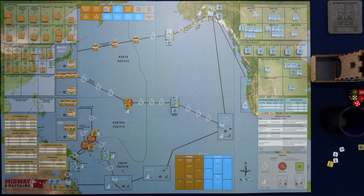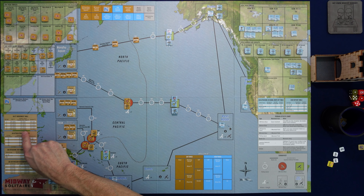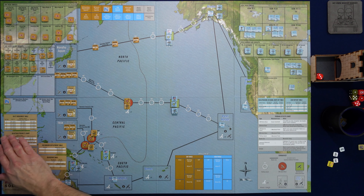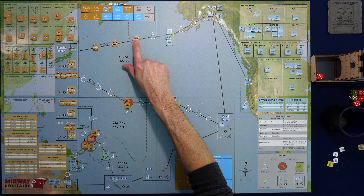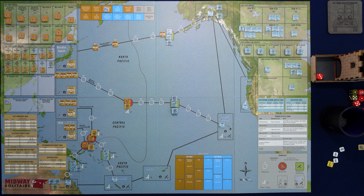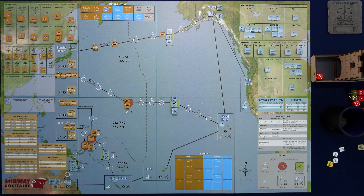Let's see what happens here. I'll grab a D6 and roll for the main body unit first. From the movement table, you roll a D6 and it tells you how far it moves. This is the middle column. We roll a three, so cross-referencing that, the main body is going to move two spaces, putting them at the Aleutian Island — one and two. They would have to stop there anyway since it's an objective space, even if they'd rolled enough for three.